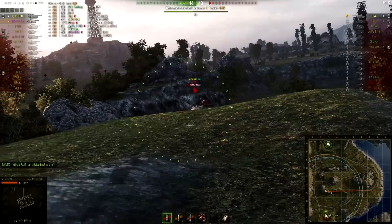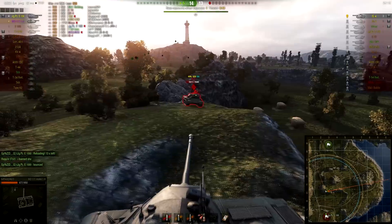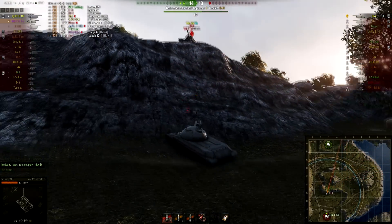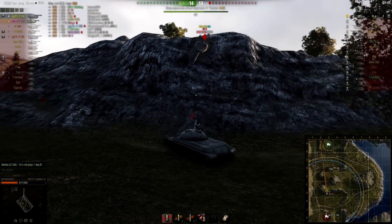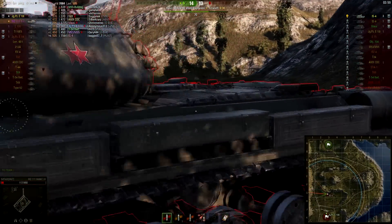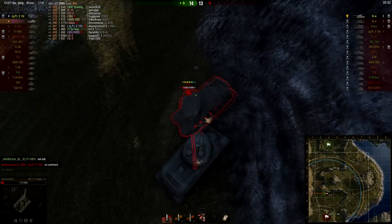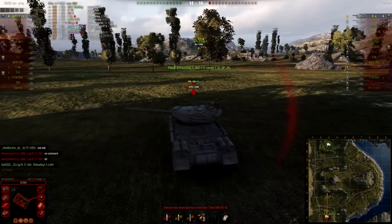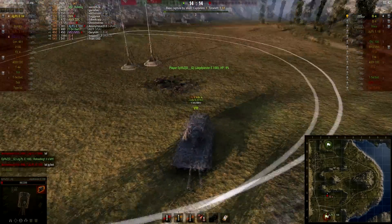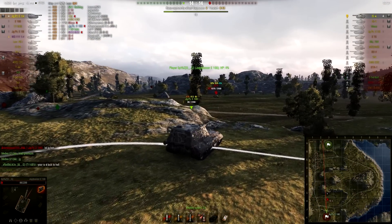The Jagdpanzer manages to back off in time. If the IS-4 had dropped down we would have won right there, but he's not quite that stupid. Just aiming for the top of the turret again — no luck. Running out of ammo and the IS-4 is now coming for me. The Jagdpanzer fucks up the second shot, hitting the top of the hull instead of the tracks, and I have no real chance to survive. I did my best to give that Jagdpanzer the most shots he'd ever get, but his potato aim was a bit too much for me to carry.